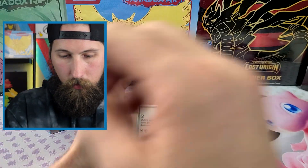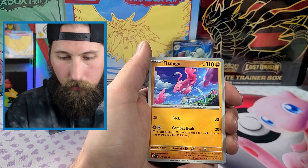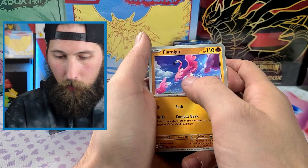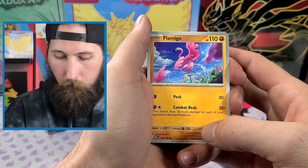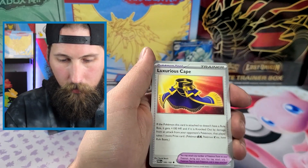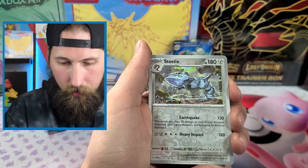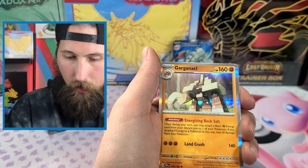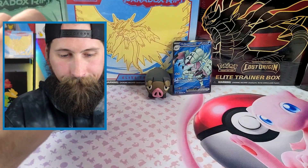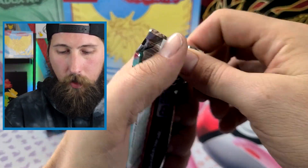Dual Blade Surskit, Magby, Flamigo doing something with the water at a really weird angle, Orbeetle, Cloak, Luxurious Cape, reverse Cetitan, reverse Steelix, and another Garganacl. I'm seeing a very salty trend.